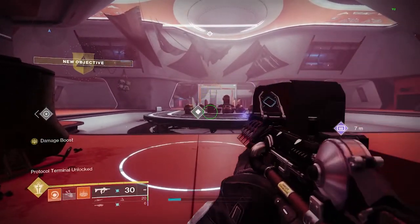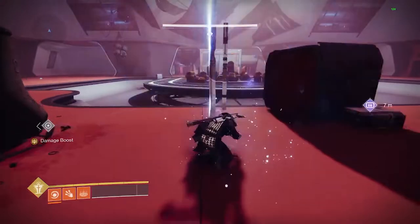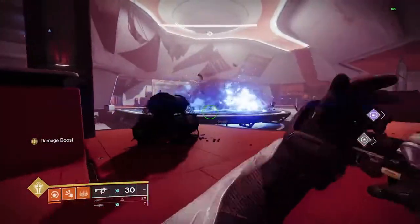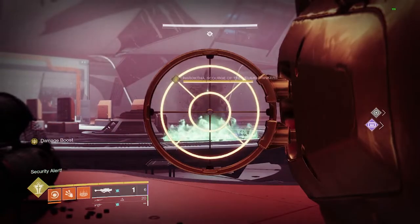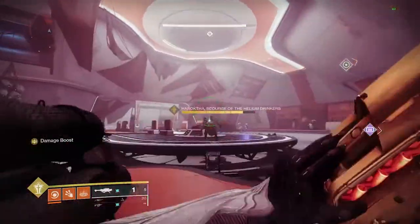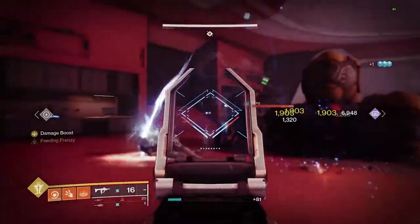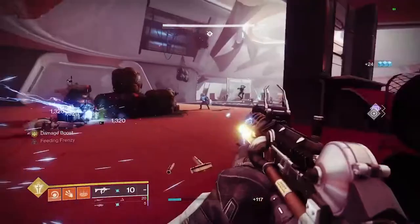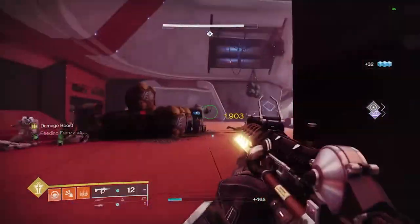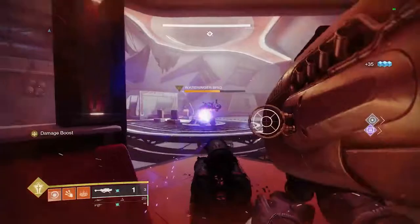The first encounter here is a mini boss with some brigs — rockets work well, really whatever you have. Rally the flag and save the ammo crate if you run out of heavy ammo. Shoot the barrels in the middle to start the encounter. The boss will spawn and be immune at first, then you'll be able to damage him. Get him down to about a third health, then he'll go immune and the brigs will show up. Just play it safe — you're in a darkness zone, so no respawning. Use all your heavy on the brigs and then go refill at the refill station.